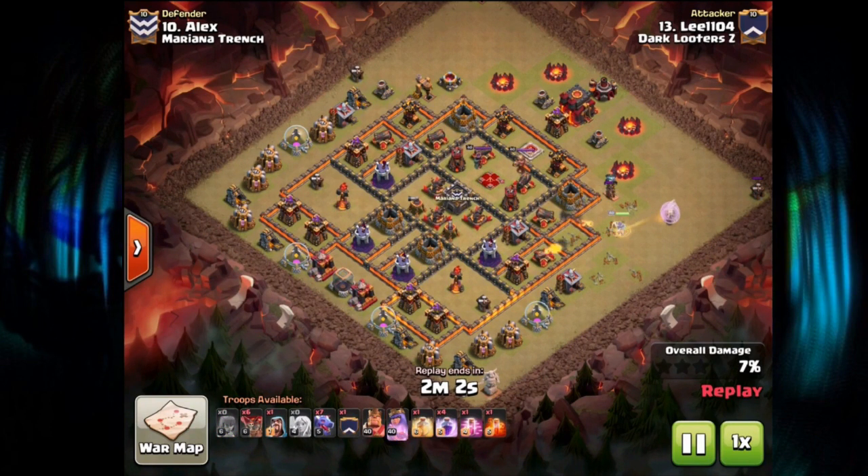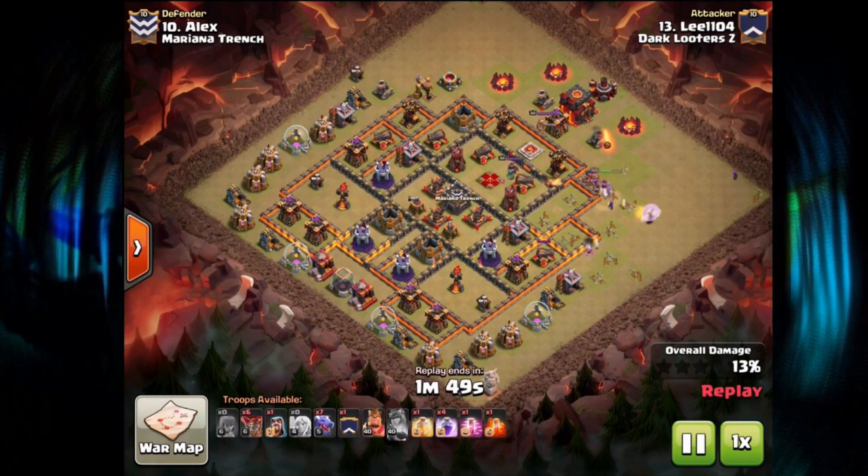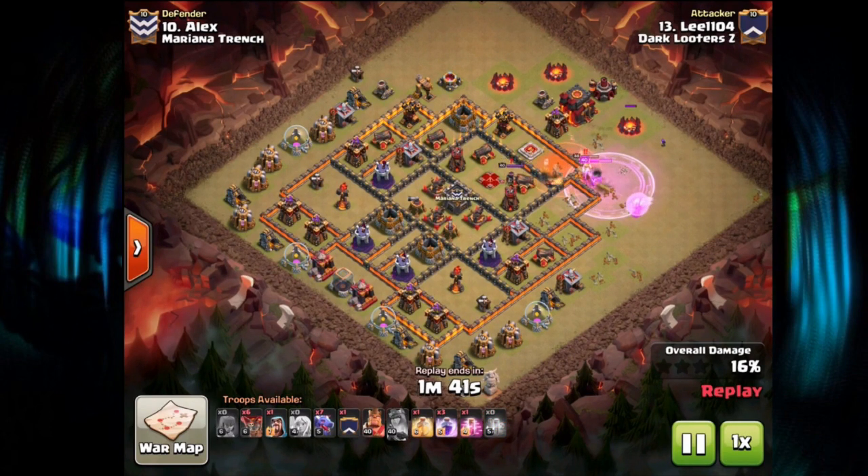The last 10v10 we're going to check out is the fourth one we had — Lee aka Oscar on number 10 with the Queen Walk and Dragon attack. As already mentioned, Mariana Trench had a lot of Air Defenses on one side of the base for anti-LaLoon designs, so different and creative strategies were needed. Dragons was the choice for this one.